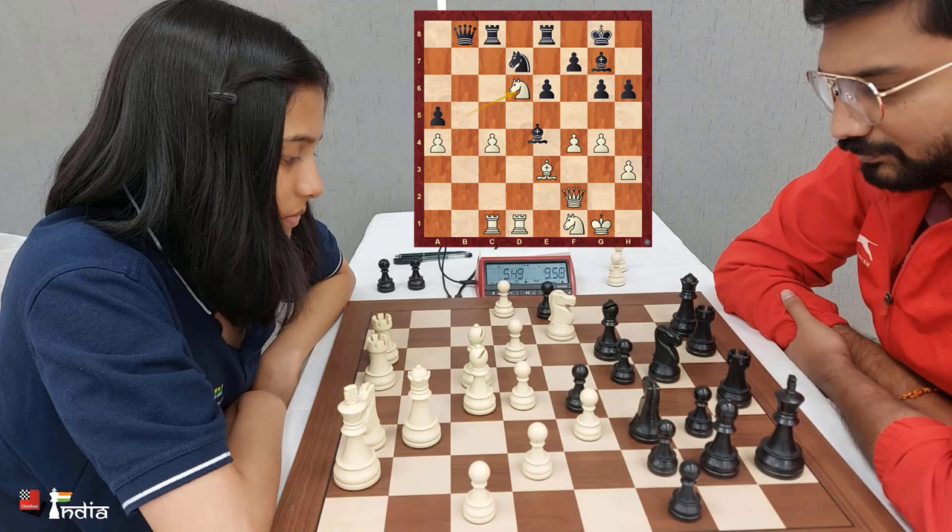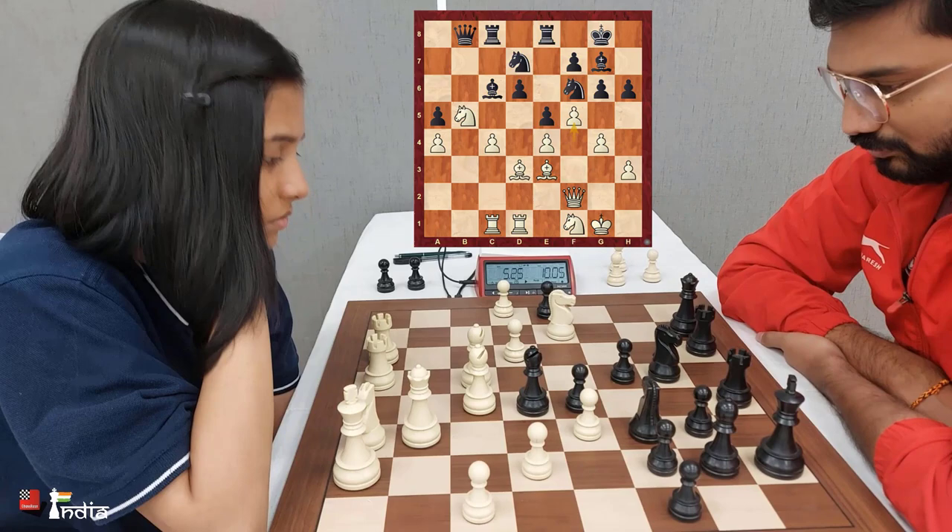A very good move here would have been knight e4, bishop takes e4 — an exchange sacrifice where black has full compensation. But after e5, f5, Divya is better.